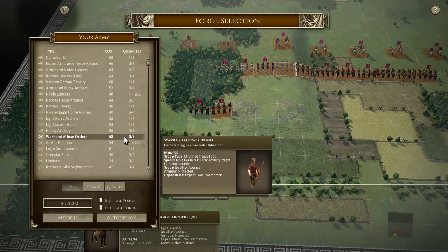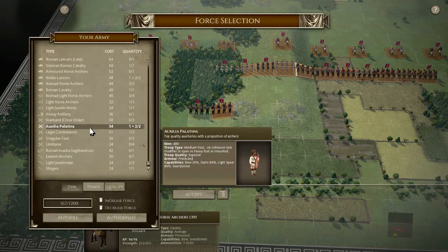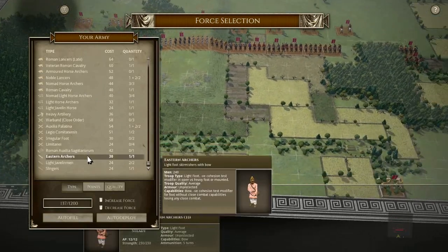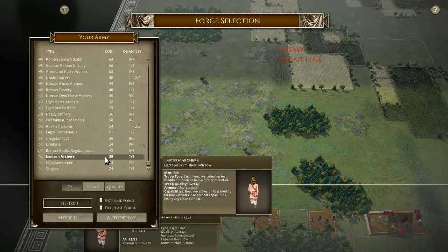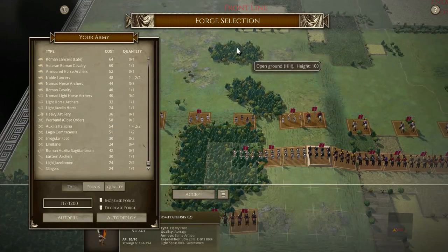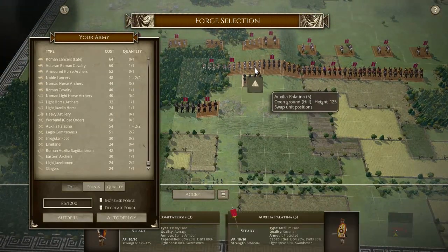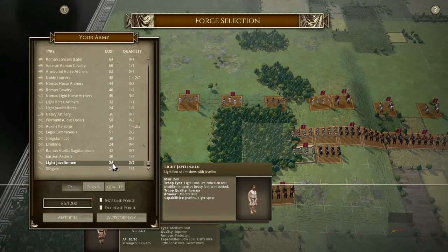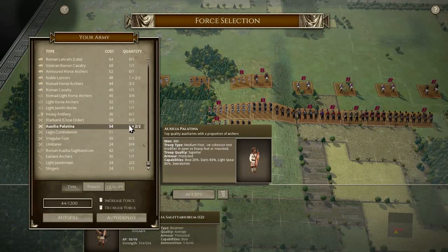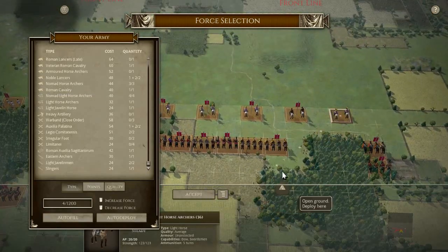We've got plenty of points left. We did get the archers - they can actually sit in the rough terrain. Eastern archers are just lights, so the light skirmishers will sit in this rough terrain. We don't get auxiliary, but these are still medium foot so they'll do well on the left side in this wood while the lights support. We can have one unit of archers which can do exactly the same. That's why it chose a lot of irregular foot because of the terrain. 44 more - no, horse archers then. There we go.